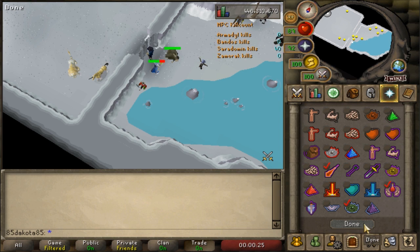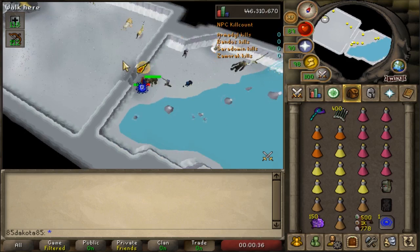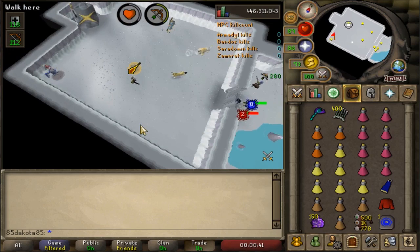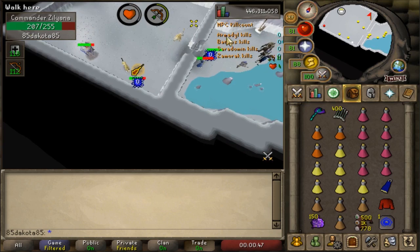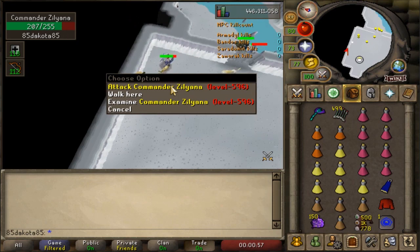Now let's talk about how to fight Commander Zilyana. I suggest setting up your quick prayers to protect from magic and whatever your best offensive range prayer is. Rigour does use a lot of prayer points, but it speeds up the kills, which will make up for the money in the long run. When you first walk into the room, the first kill is likely to be the most hectic since the monsters will be in random spots. As soon as Commander Zilyana can see you, start running around the room specifically away from her. Once you're running around the edges of the room with the boss and the melee minion just following you, you can begin to attack the boss while still avoiding them. You can attack twice on each wall — once in the middle and once in the corner.